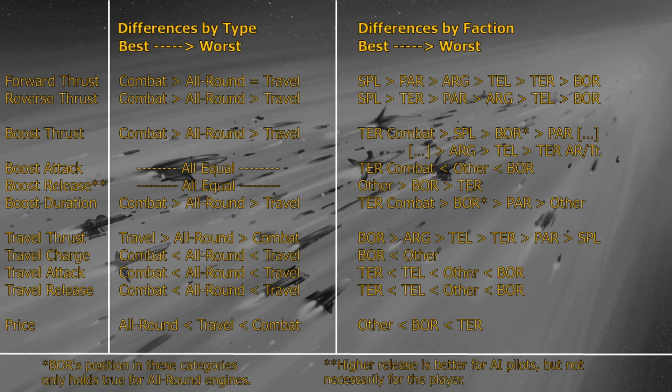Out of the drifters, Split have the best cruise and boost speeds, Argon have the best travel speed, Teladi have the best travel acceleration, and Paranid have the best boost duration. One last note: the Boron only have all-round engines, which are excellent for all-round engines, but sometimes fall a little short relative to the specialized engines of the other factions.